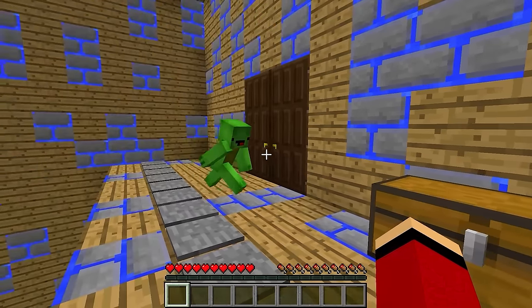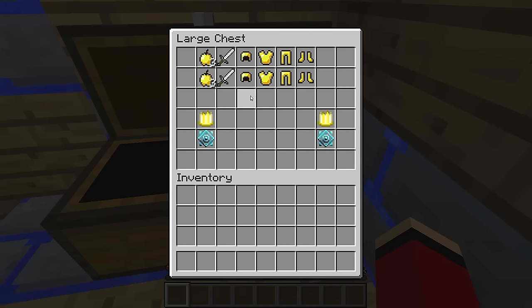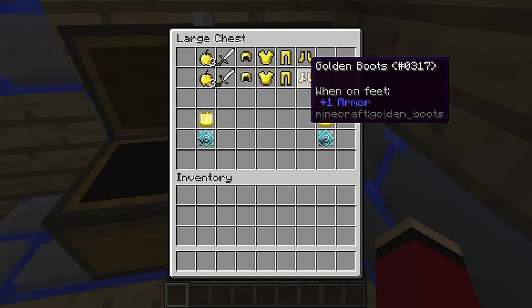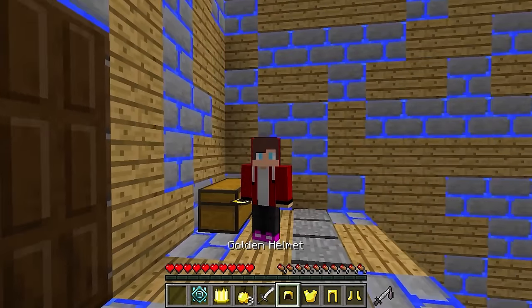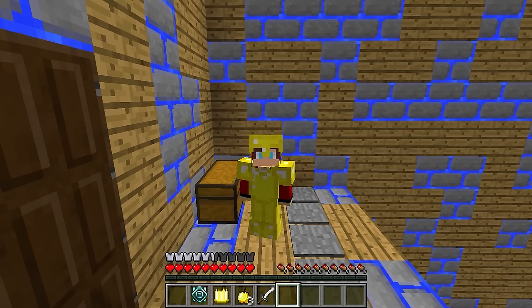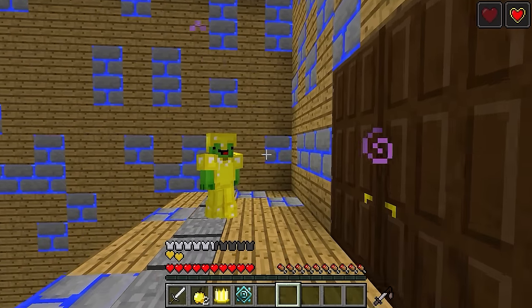Whoa! There's a chest! You're right. Let's open it. Three, two, one. Open! Whoa! Awesome! It's full of golden apples and golden equipment! Wow! Let's equip ourselves! Amazing! Now to try out our new items! Very cool! I'll need a golden apple too! Yummy! We powered up! That's true!